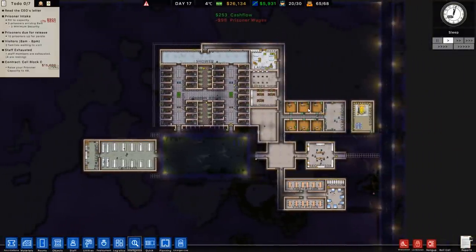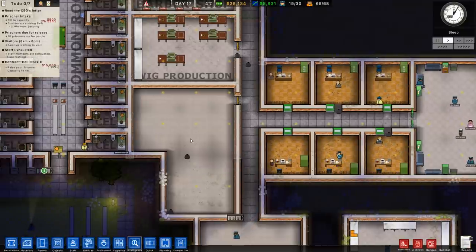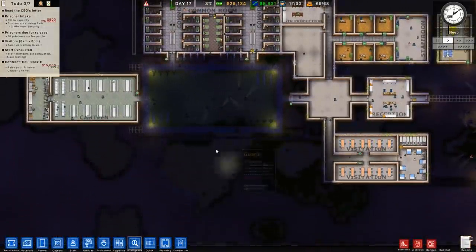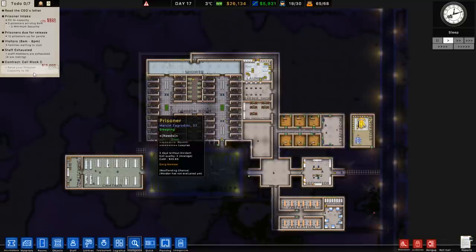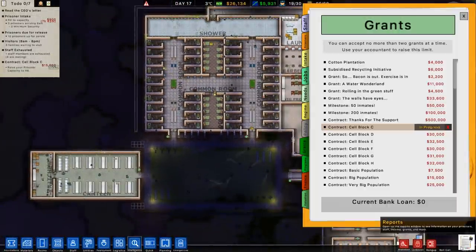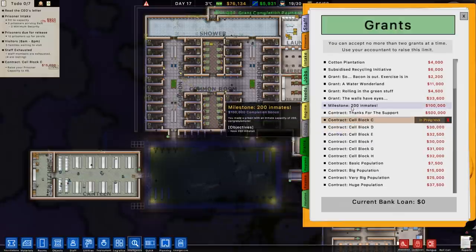There are a few things I want to do today. One is to get a store set up — another way to have prison labor and a way for prisoners to buy stuff to calm their needs. I also want to make some headway on building the brand new prison wing. Looking at the grants available: I've got one to raise prisoner capacity to 48, but checking my grants I have a milestone for 50 inmates — clicked it and got 50,000 just like that.